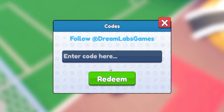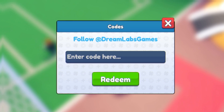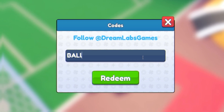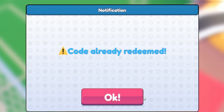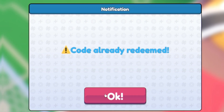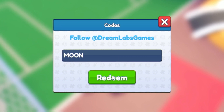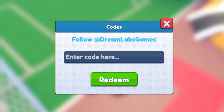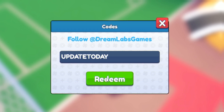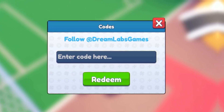The next code is 'alien', then we have the code 'gemparty'. Next is the code 'supercake', then we have the code 'ball' — two L's there. Next is the code 'freegems' again, then we have the code '15k' — already redeemed. Next is the code 'moon', then after that the code 'thanksforplaying'. There are a bunch of working codes in this game. Then we have the code 'updatetoday', and after that the code 'updatecomingsoon'.